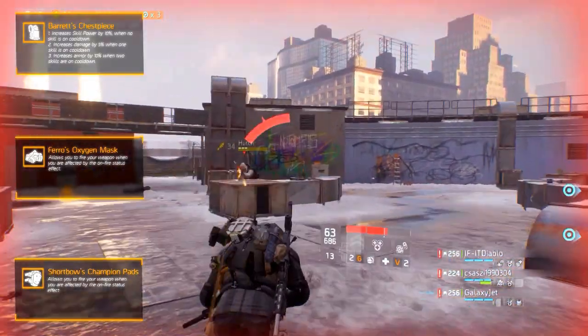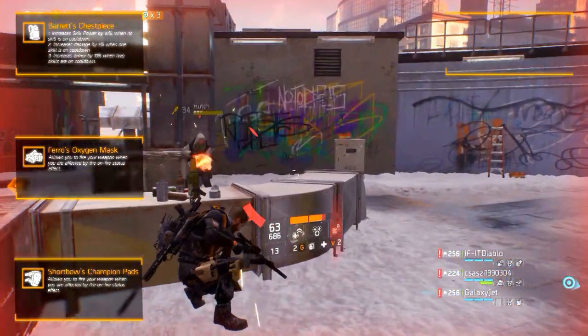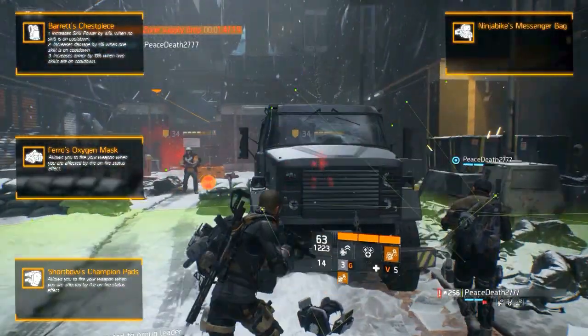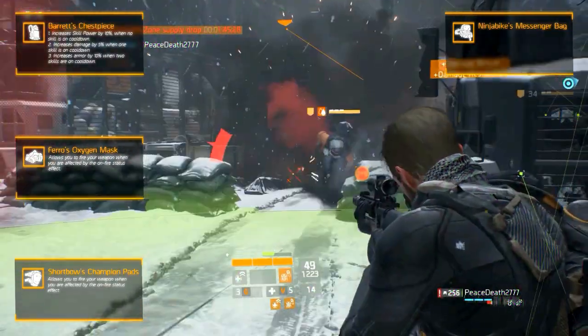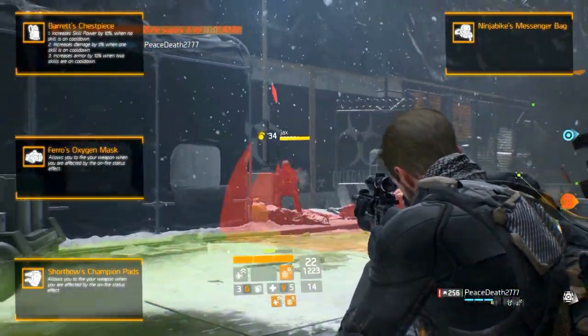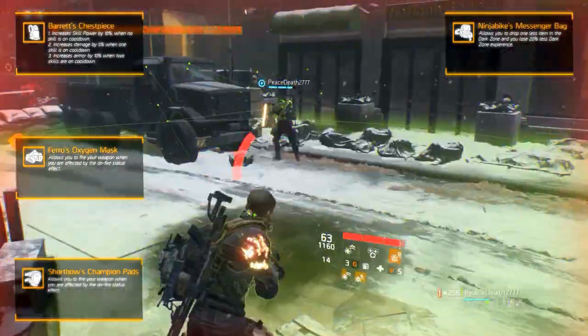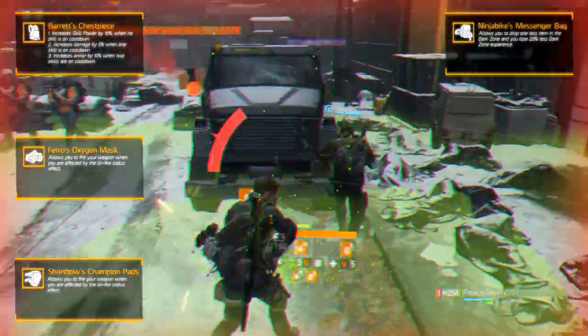We have no idea how to effectively use this talent — it's really not worth it at all. The fourth piece is the Ninja Bike Messenger Bag. It can be obtained from named bosses in the dark zone. Its unique talent is that you drop one less item and lose 20% less dark zone experience when you get killed in the dark zone.